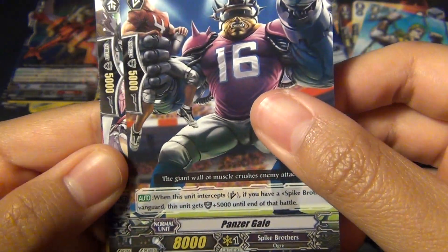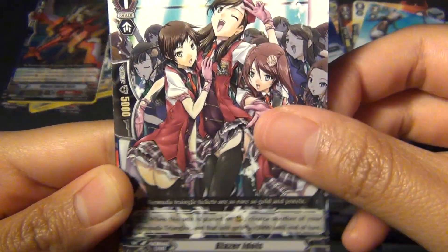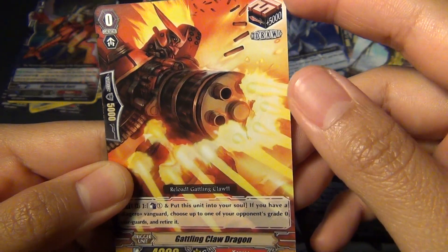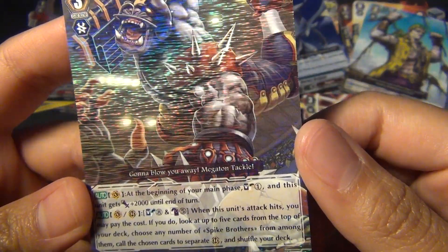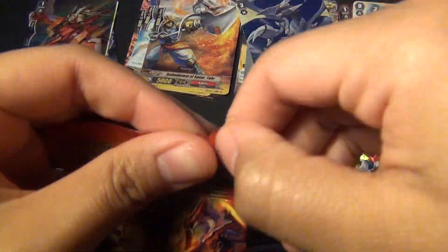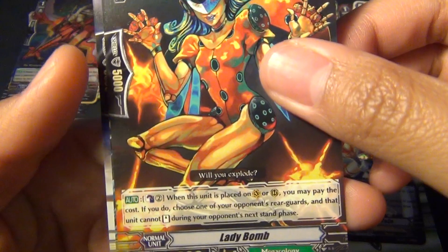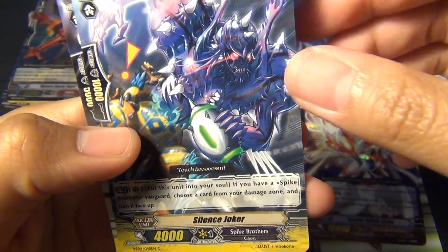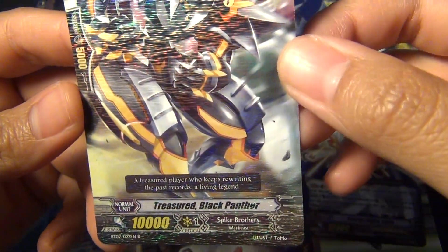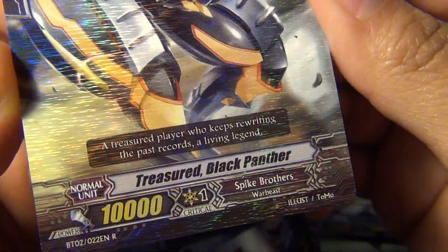Panzer Gale. This is a Superior Intercept. Another Blazer Artals. Sonic Breaker, critical for Spike Brothers. Gatling Claw Dragon, for Kagero. And for my rare, I got another Spike Brother — Unite Attacker. And for the last one: Spike Brothers Assault Squad again. Lady Bomb. Mega Colony. Silence Joker. Spike Brothers — there's a lot of Spike Brothers in this volume. Three Minutes again. And Treasured Black Panther, Spike Brothers. Great Chew, 10,000 power. And it's just a rare.